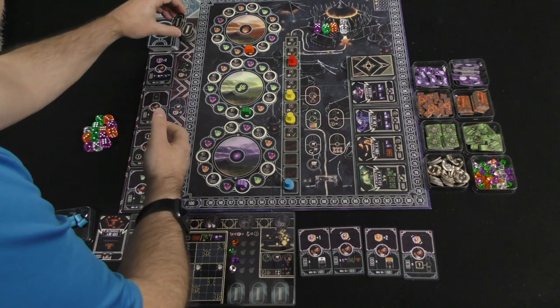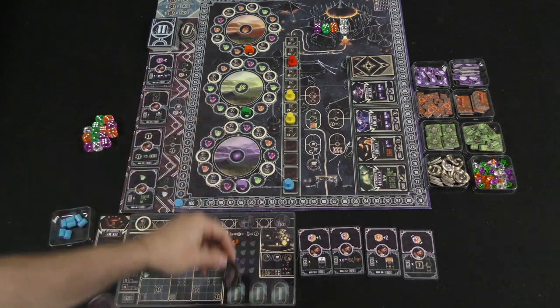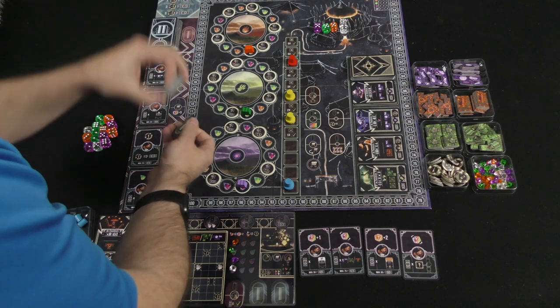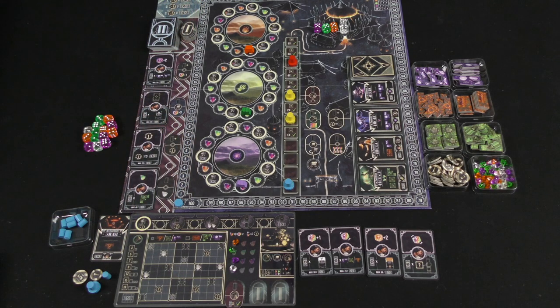I'd take a couple of trainer tiles, pick which one I want to keep and which one to put back. And that completes the setup for the solo game — it's not really very different in a lot of ways from the multiplayer game.